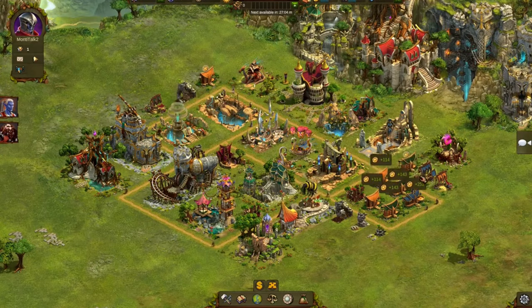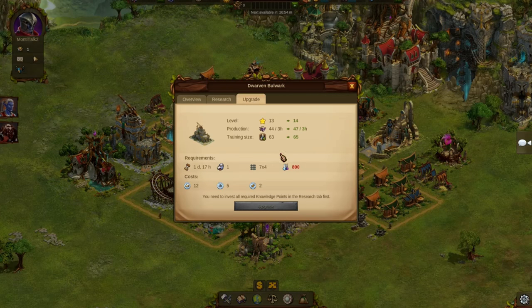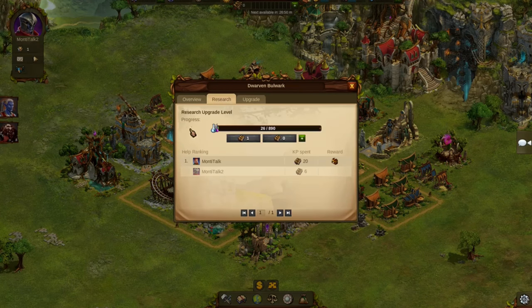And by the way, one of the new Ancient Wonders will further add ranking points to your score the more Ancient Wonders you have and the more you upgrade them. We also increased the level cap for all Ancient Wonders from level 10 to 15, so you can get even more out of every Ancient Wonder you build.